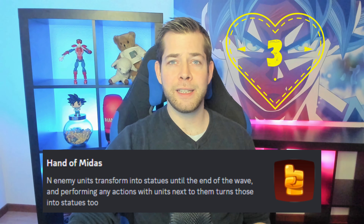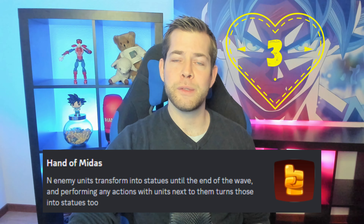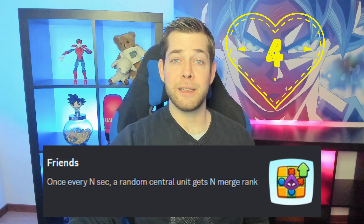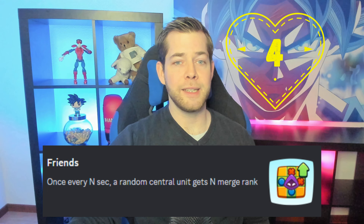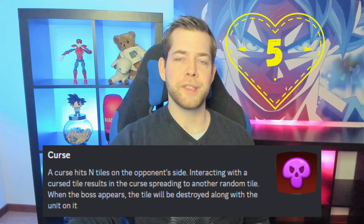Hand of Midas — you know the moment where you need to fix your board in order to not lose the game immediately? It's kind of hard if Hand of Midas is on the board and prevents you from merging out some units. Friends will upgrade a random central unit by a tier, which doesn't sound like a lot at first, but if you have a tier five central unit and it gets upgraded to tier six, that's a lot of value.